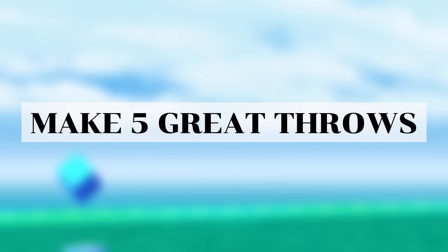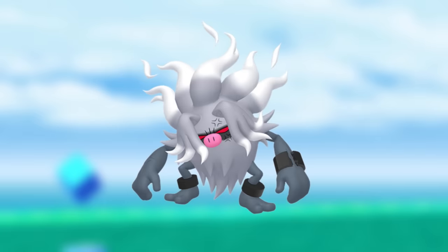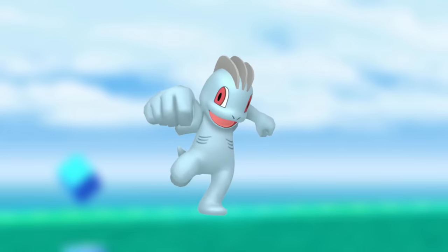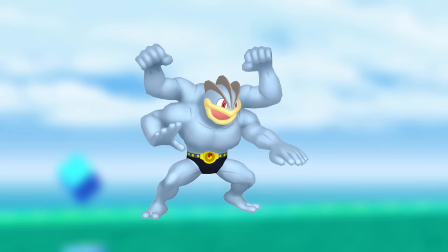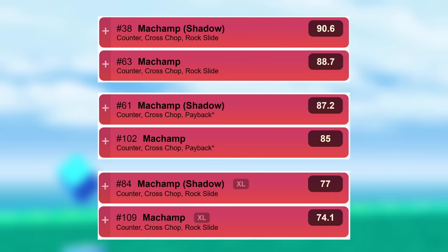The make five great throws task is worth doing because you can get some strong and useful Pokemon. This task rewards you with a Mankey or a Machop encounter. Mankey's evolution Annihilape is one of the best Pokemon in Go Battle League, ranked 16 in the Great League, 24 in the Ultra League and 49 in the Master League, and it doesn't require any legacy moves. Machop's evolution Machamp is a decent budget fighting type attacker and one of the best in shadow form, ranked 63 in the Great League, 102 in the Ultra League and 109 in the Master League.